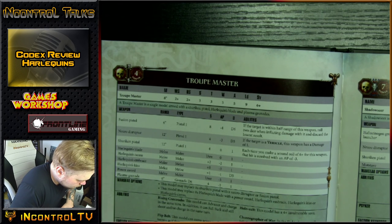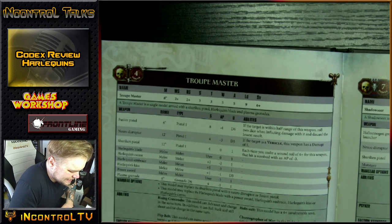The melee weapon options: the Blade is Strength user, AP nothing, 1 damage. The Harlequin's Caress is plus 2 Strength, minus 2, 1 damage. The Embrace is plus 1 Strength, minus 3, 1 damage — slightly better AP, slightly worse strength. Then there's the Kiss: plus 1 Strength, minus 1 rend, but D3 damage. A Power Sword is a Power Sword, and they can take a Plasma Grenade — same for all Eldar. They can chuck it D6 times, and it's got a minus 1 to it.